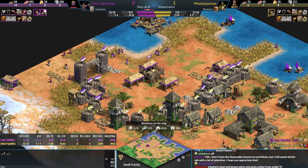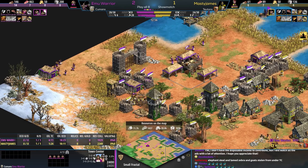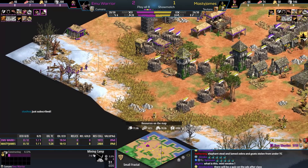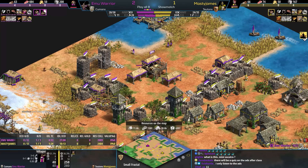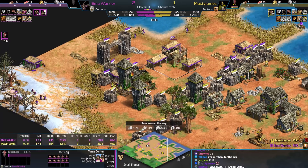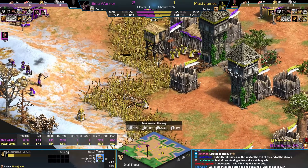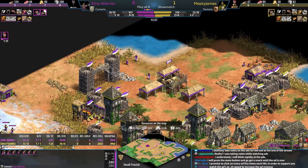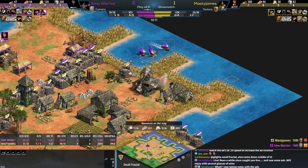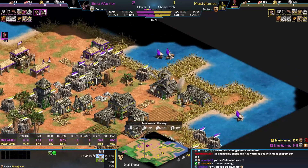Stash versus T90: 'Don't have the disposable income to contribute, but I will watch all the ads with a lot of attention.' Guys, you don't have to watch the ads with a lot of attention - you don't have to intently stare at it without blinking. Please take care of yourselves first before you contribute to any of my crazy events. Flipsism only here for the ads - I'll keep that in mind. This is a cute little tower between the reeds. It won't fully range the gold though. Emu is still going to have an issue fishing properly. Macy can actually see the fishing ships - that's so funny.